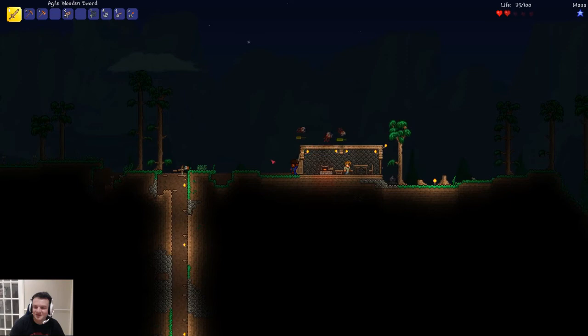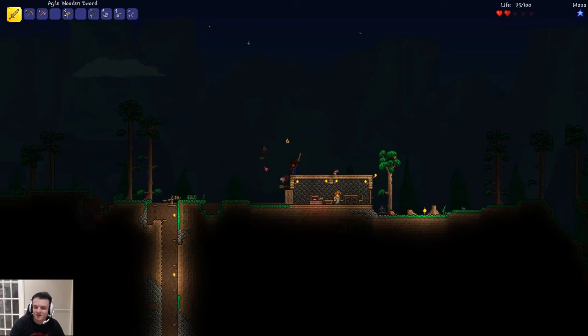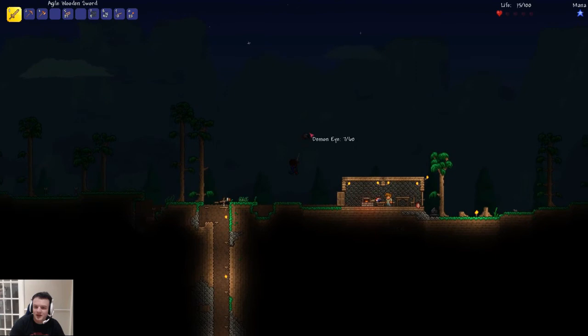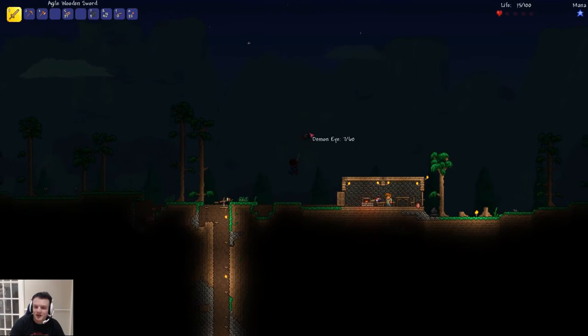Hey James, there's a campfire here so if you've got low health you can regen faster. For some reason I can never open Josh's door — there we go. Give me your eyeball. Come on — last hit, last hit, last hit.